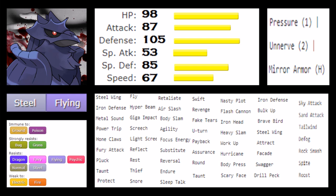For its move pool, Corviknight gets an array of really decent moves: steel wing, iron defense, metal sound, power trip, hone claws, Swords Dance, pluck, taunt, protect, fly, hyper beam, giga impact, screech, light screen, reflect, rest, thief, snore, retaliate, air slash, body slam, agility, focus energy, substitute, reversal, endure, sleep talk, swift, revenge, fake tears, U-turn, payback, assurance, round, nasty plot, flash cannon, iron head, heavy slam, hurricane, body press, scary face, bulk up, brave bird, steel wing, attract, facade, swagger, drill peck, sky attack, steel wing, defog, rock smash, roost.